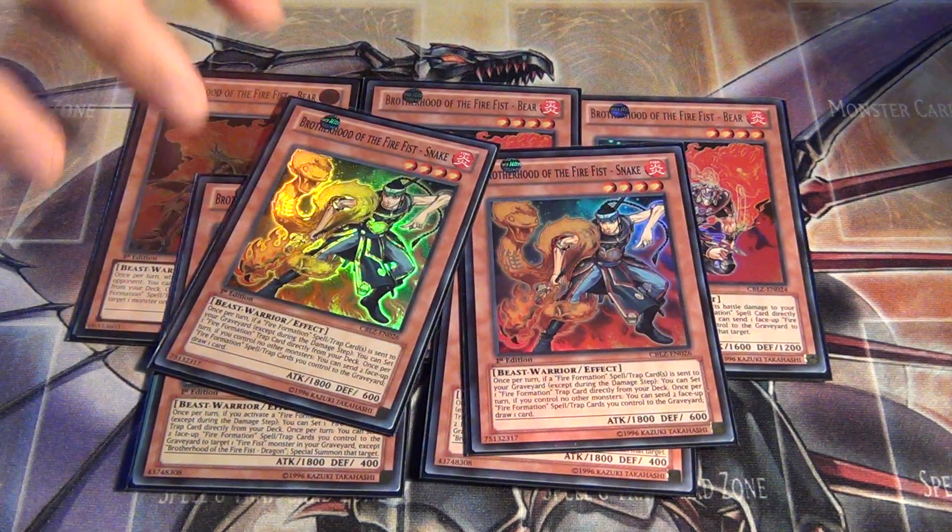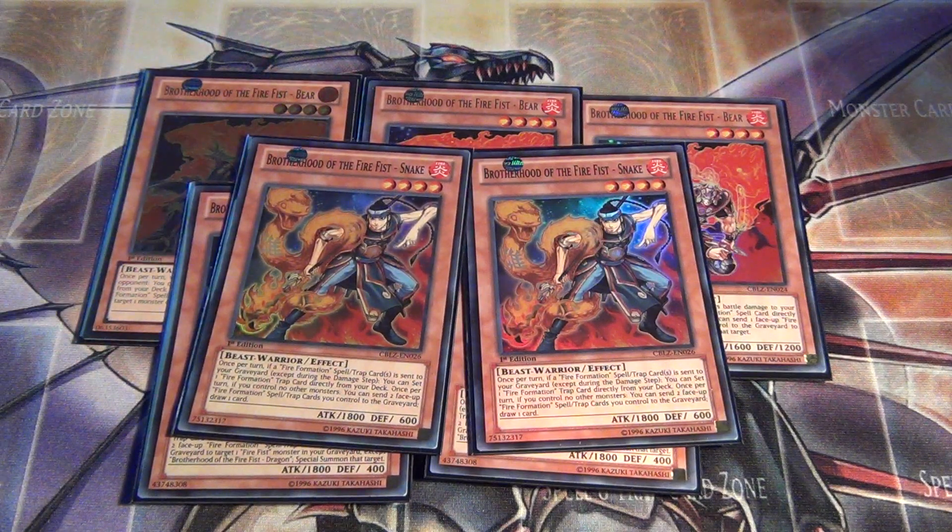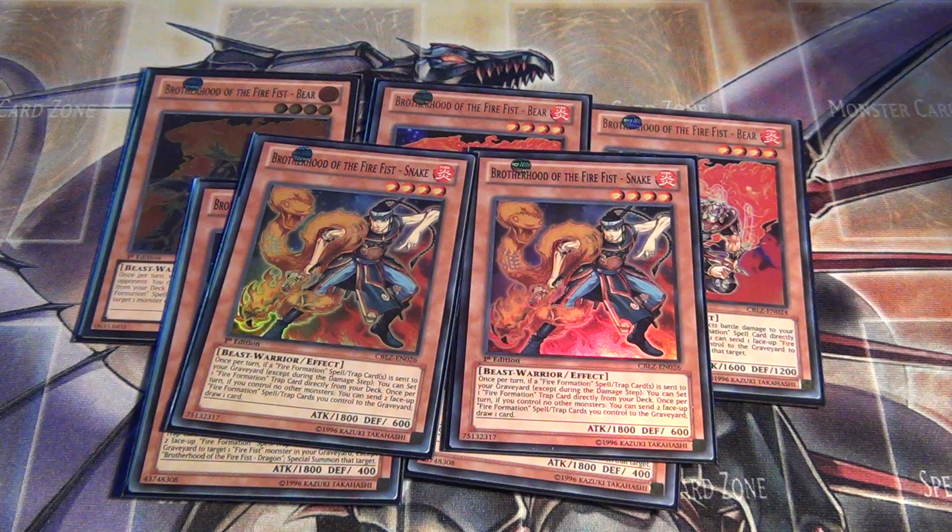Next I've got two Brotherhood of the Firefist Snake. This one is sort of like a Pot of Greed — you can send two face-up Formation cards to draw one card. So he's pretty decent at two.